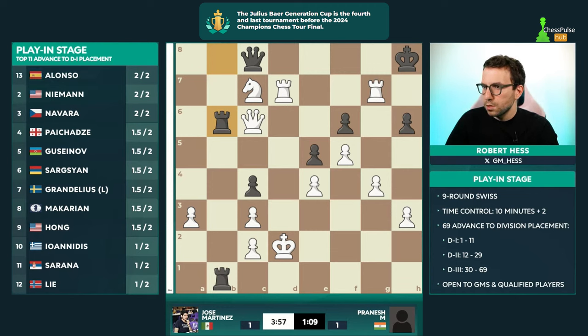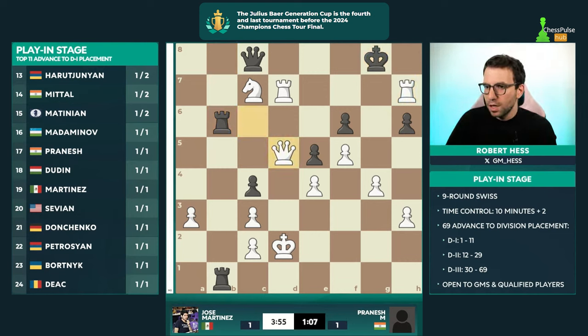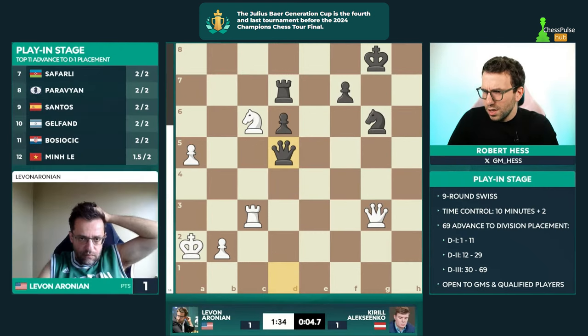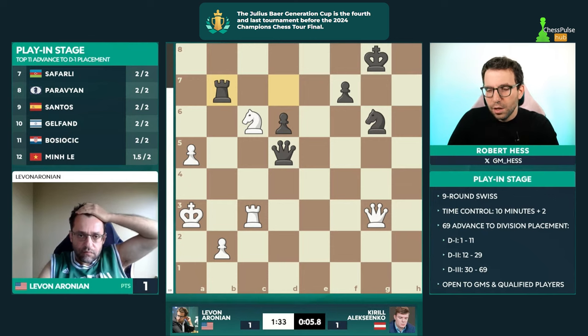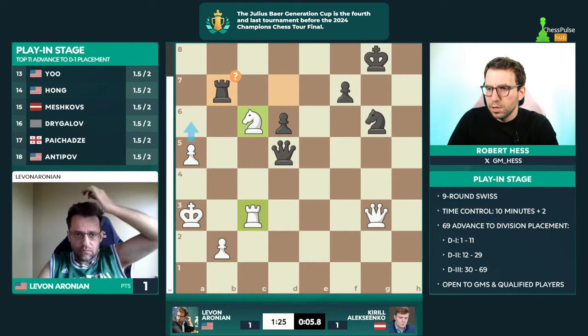Jose Martinez gets it done. There's got to be a checkmate — check, queen d5 check, that might be simplest, and that's what Jose plays. That's game over, a win for Jose. Where does this king go? Levon is thinking, he brings it forward. This has been an awesome game. There is no checkmate, there's not even a single check — all of these squares are covered thanks to this knight on c6 and the rook on c3.